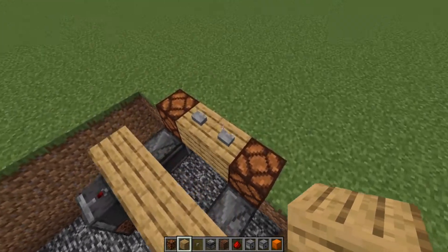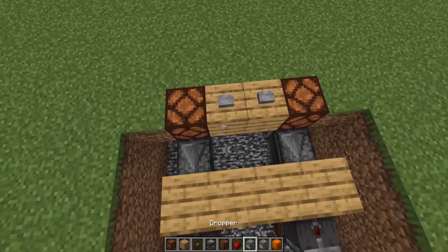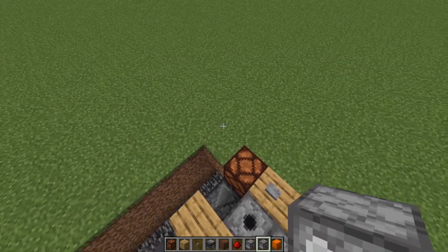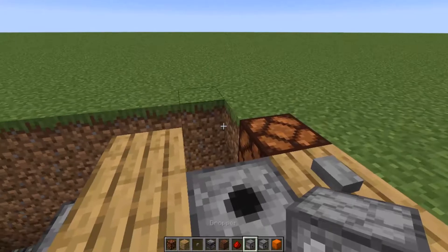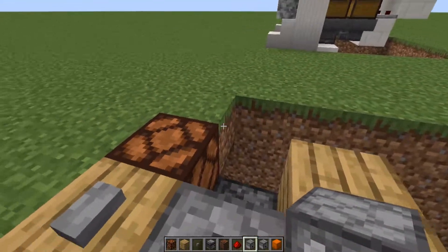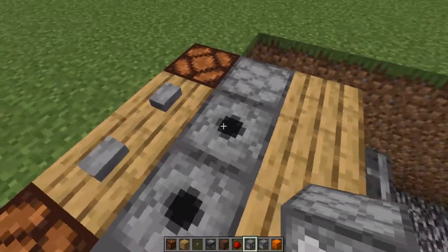On these two front blocks, place a dispenser facing upwards — one on that one, dispenser on that one — and have a dropper right next to the dispenser on the redstone lamps, facing that way on both sides. That's step one done and now we can move on to step two.